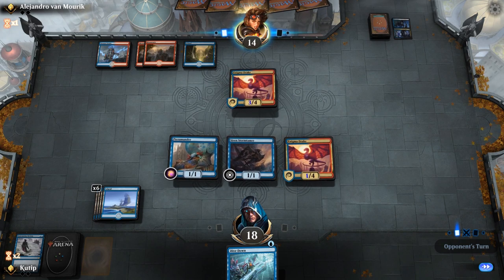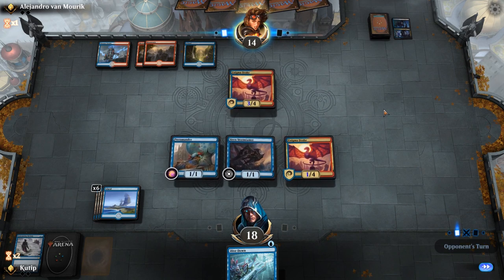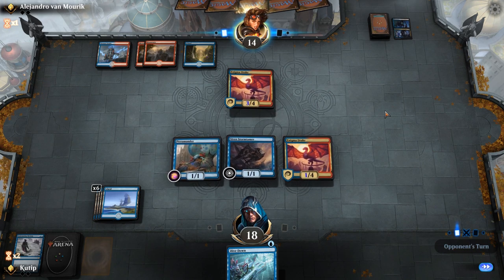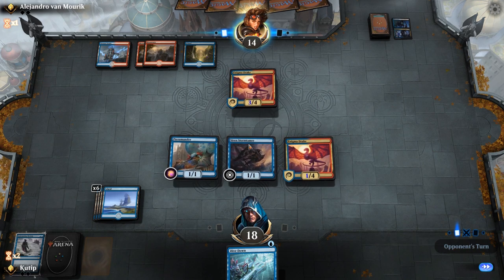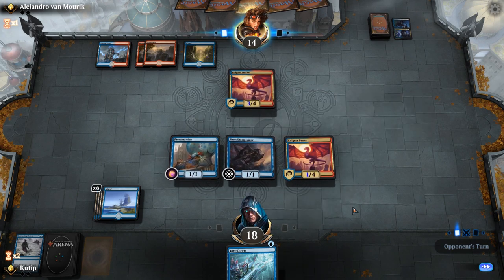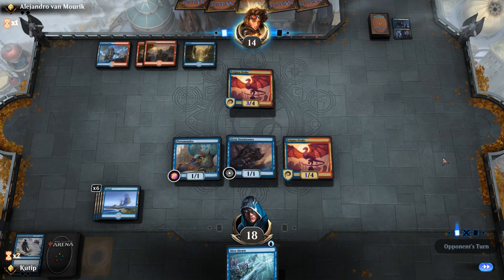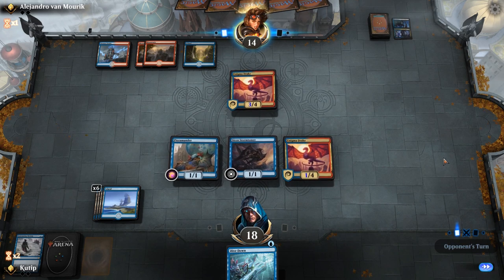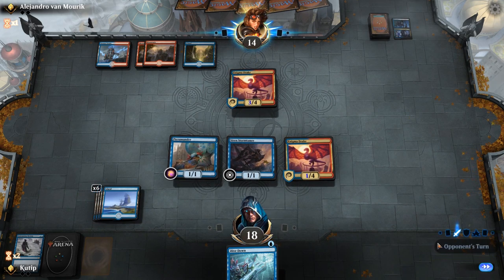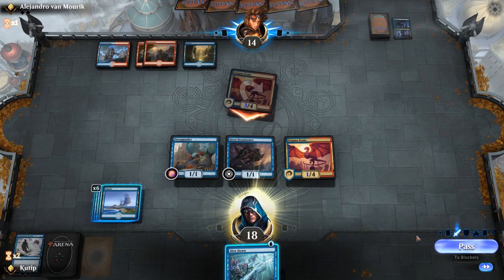I'm thinking about whether to block the Enigma Drake or protect the Terramander. I'm pretty sure he has some kind of removal, so we need something to protect against instant-speed removal — probably one or two Shocks, maybe even more. Waiting, attacking...